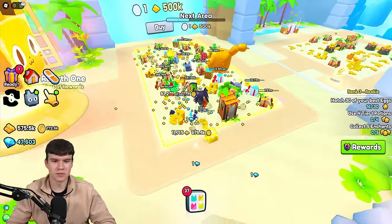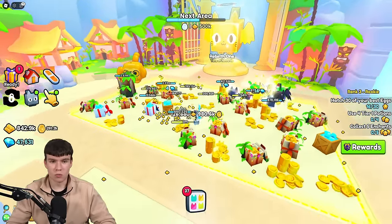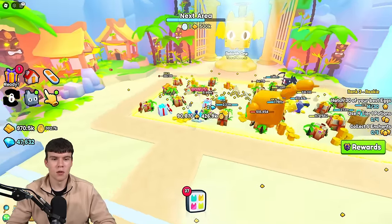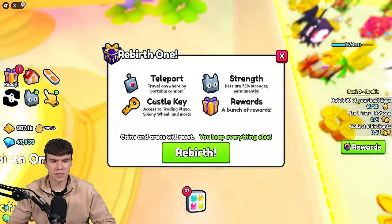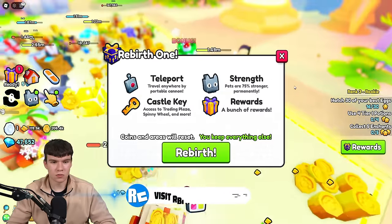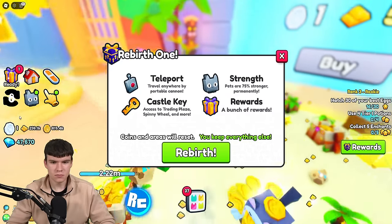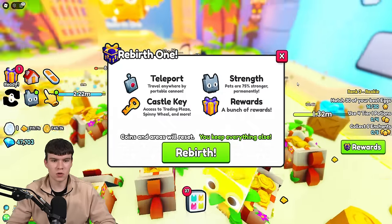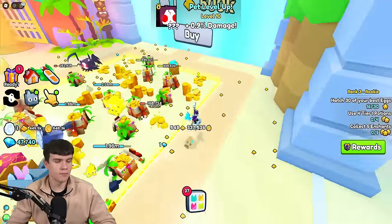I think there are multiple rebirths in this. Here is rebirth 1. How do we get here? All you guys need to do is just get enough coins to unlock all the areas. Once you've done that and unlocked this area, you can come over here to the cat. It says rebirth 1 — you get these abilities: the ability to teleport to any world by portable cannon, your pets are 75% stronger, you get a castle key which gives you access to the trading plaza, spin wheel, and more, plus a bunch of rewards. So that's essentially how you can go in and rebirth in Pet Sim 99.